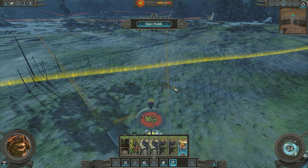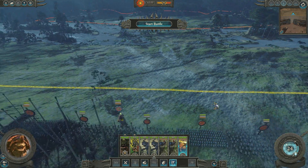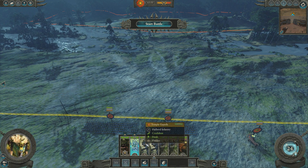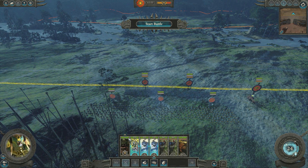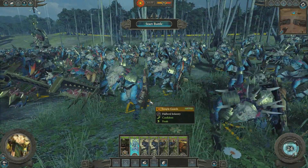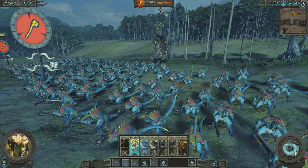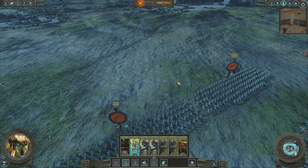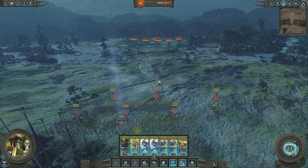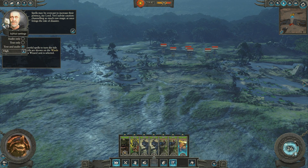Here is our Bastiladon with the solar engine. This is a bit of a choke point battle - we can only actually attack through here, but that shouldn't be a problem. The result of the battle should go in my favour; if it doesn't, I'll be highly surprised. Here are my temple guards, and then these are the regular Saurus Warriors. Let's start the battle and give it the good old rambler a try. I'm not sure if they're going to charge - they might be charging forward, which would be bad for them.